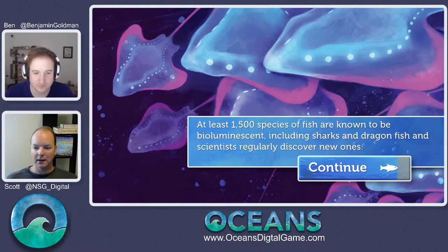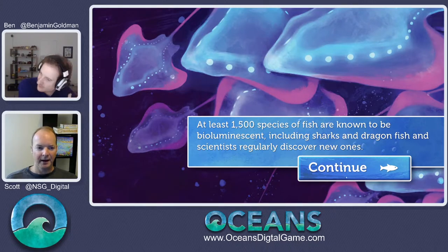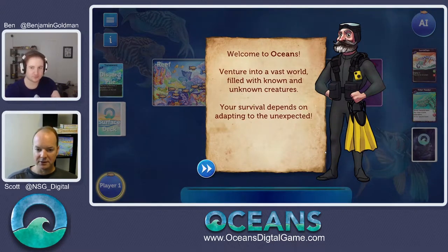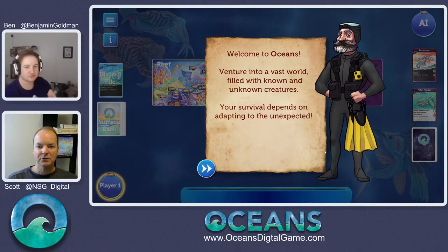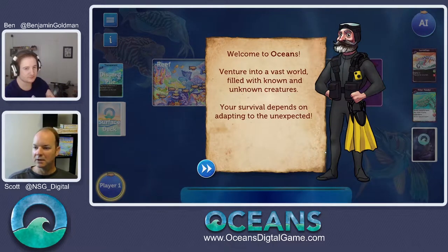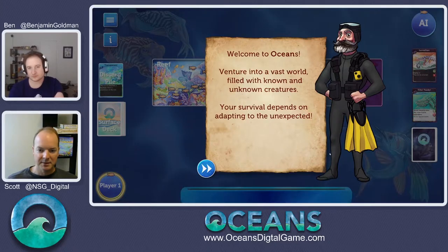We've got our little tidbits in there and you can see some of the gorgeous art — is that the bioluminescent trait? Bioluminescence by Catherine Souza. The art in here is just gorgeous. We've got our boy Darwin over here in a scuba suit now. Welcome to Oceans — we're venturing into a vast world filled with known and unknown creatures. The core of the game is about adapting, trying to adapt a little bit better than your opponent. Stay one step ahead.